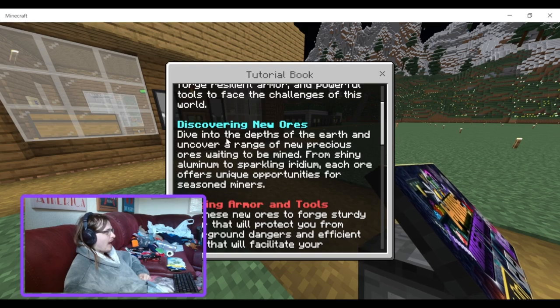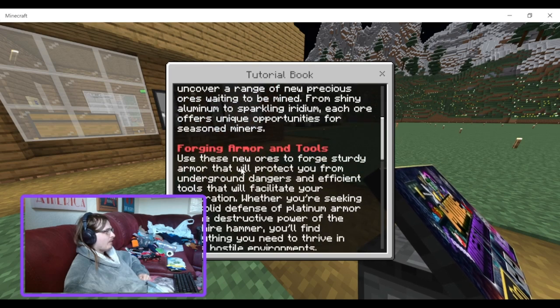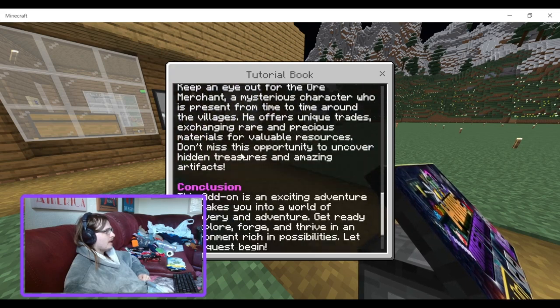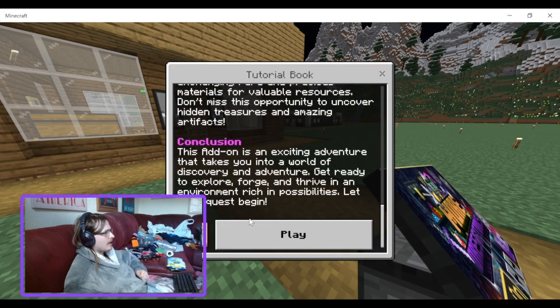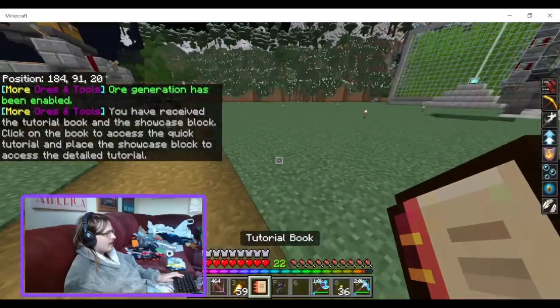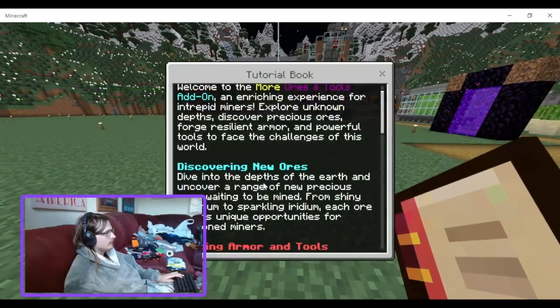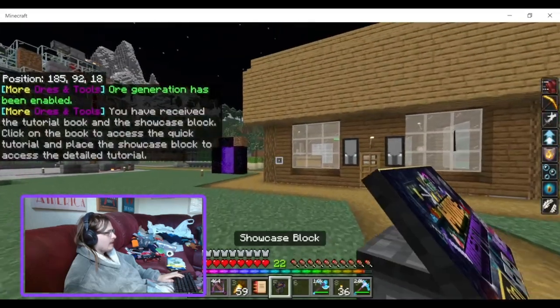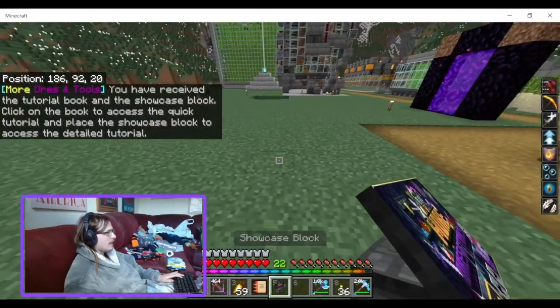Discover new ores, diving into the depths... blah blah blah. Forging armors — this is just the same thing, isn't it? Yeah, conclusion — this is the same thing. Why they felt the need to make me read that twice, I do not know. So that's if you want to read it again. And then we have a showcase block.